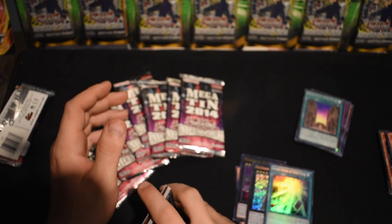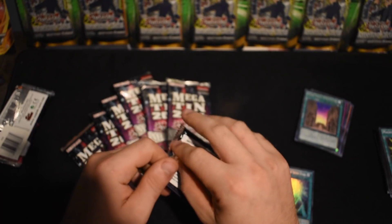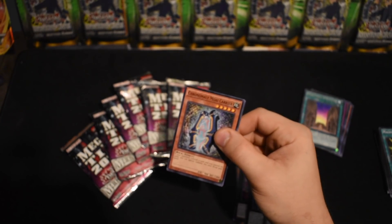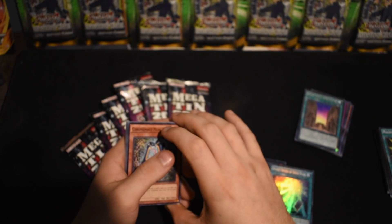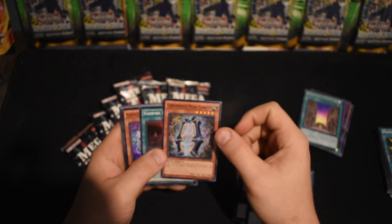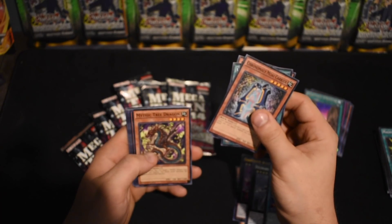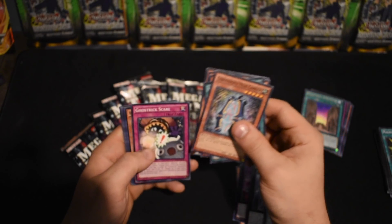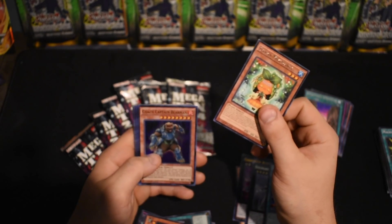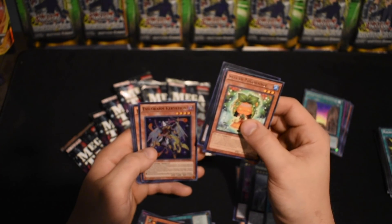Is the synchro Mecha Phantom Beast card in here? I think I was thinking of Tomahawk — I don't think it's actually in here. We got a Chronomaly Moai Carrier, Vampire Kingdom, a Ghostrick Yukiana, a Mythic Tree Dragon, a Bujingi Turtle, Ghostrick Scare. We got a Sylvan — uh — McCarrange, Coach Captain Bear, Downerd Magician, and an Evilswarm Kerykeion.